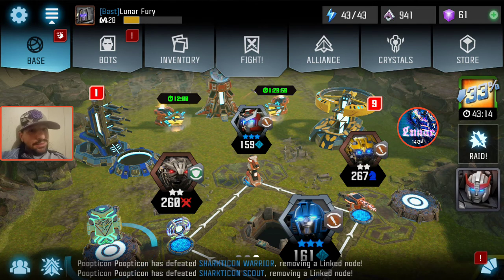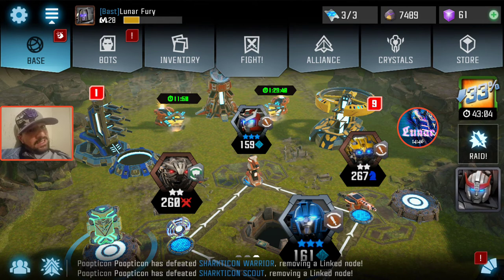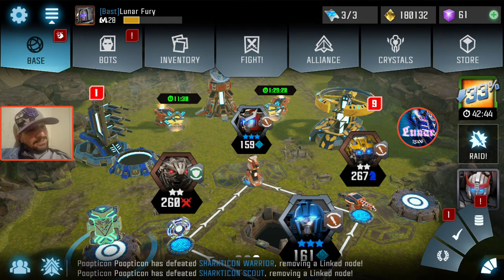Can't complain too much though — I got that four-star Scourge in Earth Wars, the second-best character in the game behind Deathsaurus and Star Sabers. I'll just have to be satisfied if they put the two-star into the raid store within the next week like they did with Waspinator.